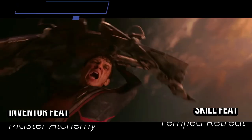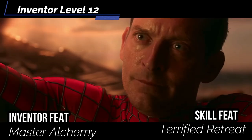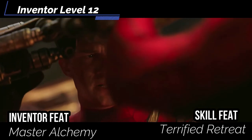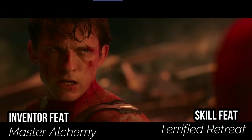At level 12, for your inventor feat get master alchemy — your advanced alchemy increases to 7, and for every level you gain beyond 12th, your advanced alchemy increases by 1. For a skill feat, get terrifying retreat: when you critically succeed a demoralize action and the target's level is lower than yours, the target flees for one round.